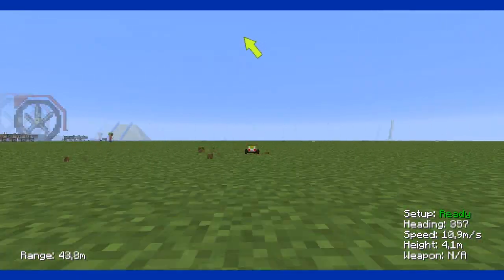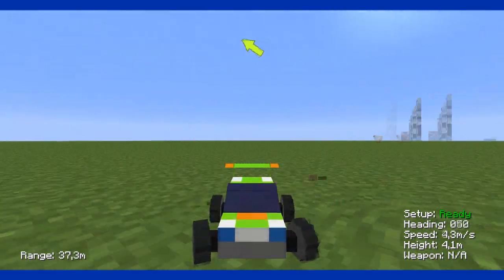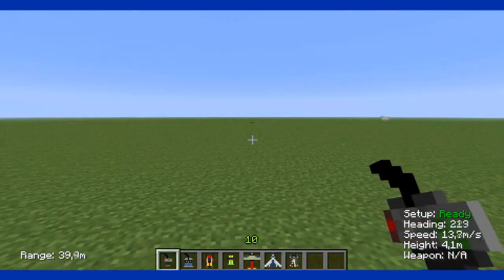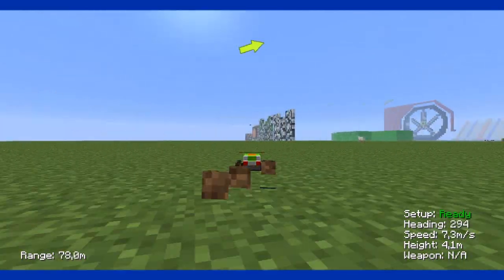Press F5 and now you're close to the car so you can better see what it's doing. If you press F5 again you see it from a longer distance, and if you press F5 again you see it from the front. Press F5 again and you see it from your own point of view.